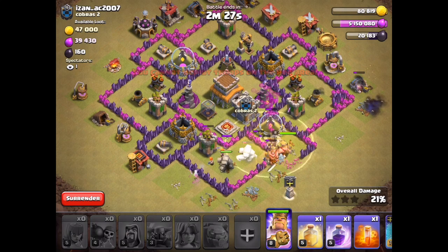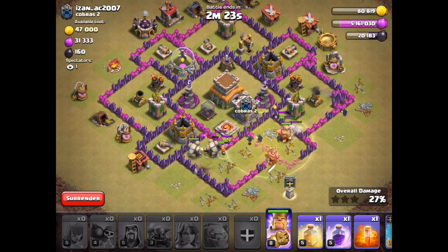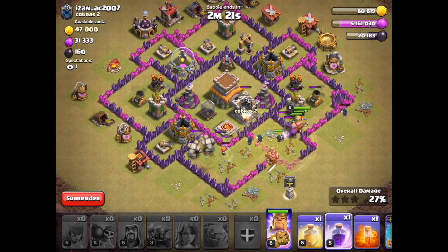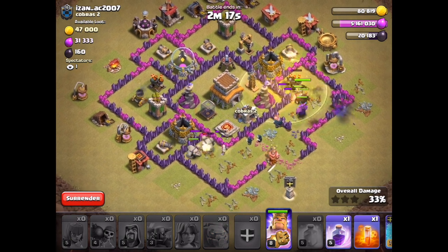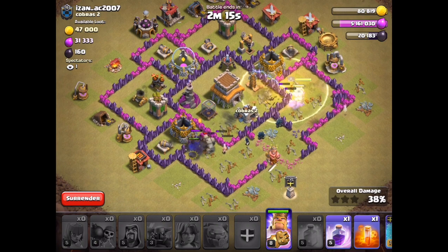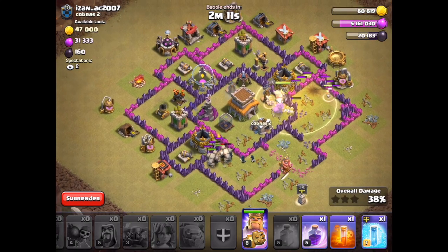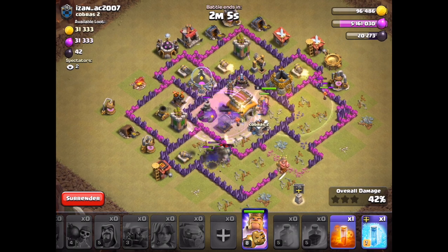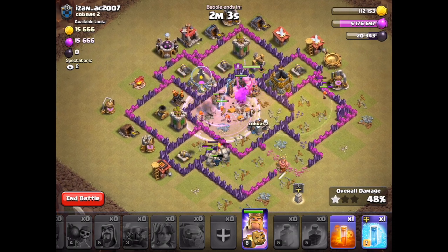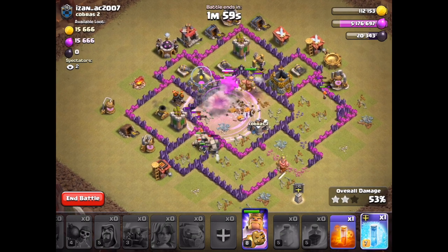Perfect funnel right here guys. I want to say 100% perfect, but this is a decent, pretty good funnel. Now I just want to go ahead and heal these guys right here. As you can see, doing good so far. Now as they get into the center, that is when you want to drop the Rage Spell — right when they get to the center, that is the perfect time to drop it. They're just freezing everything.